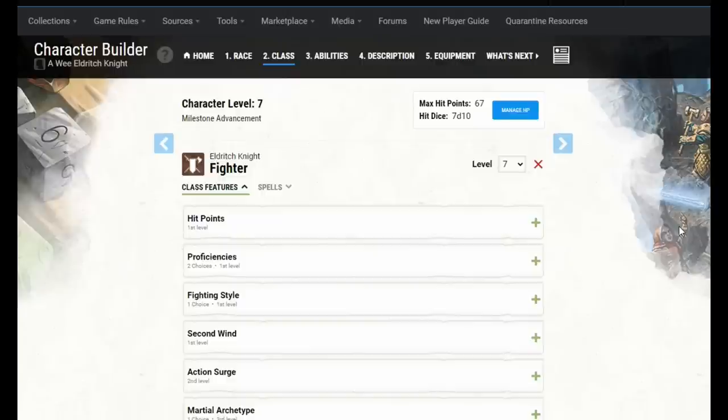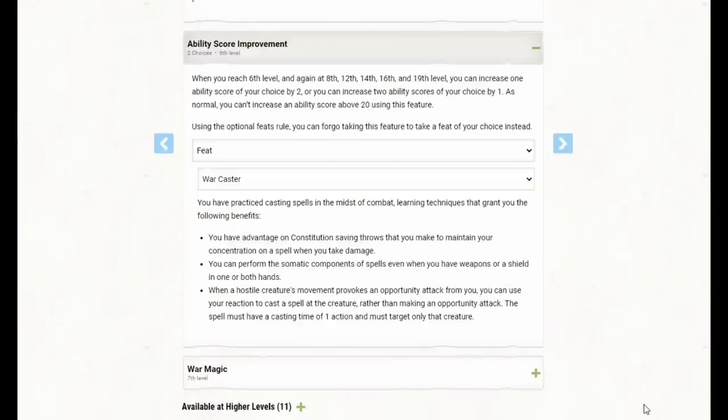At 6th level, we really want War Caster. It gives us advantage on Constitution saving throws to maintain concentration — critical as we'll be concentrating on more and more spells going forward. It also allows us to perform somatic components while holding a weapon and shield, and crucially lets us use Booming Blade as an opportunity attack instead of a regular weapon strike. Although I haven't calculated opportunity attacks into the DPR, it's a nice bonus when it does happen.